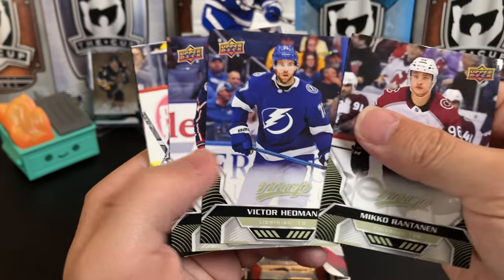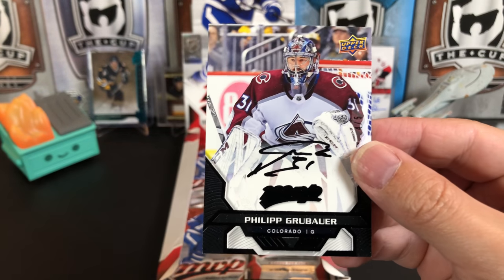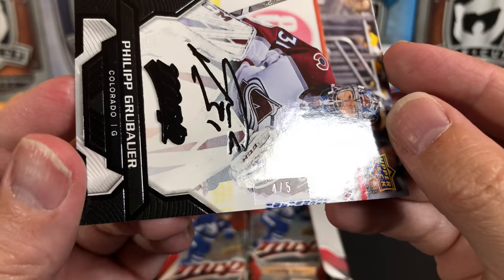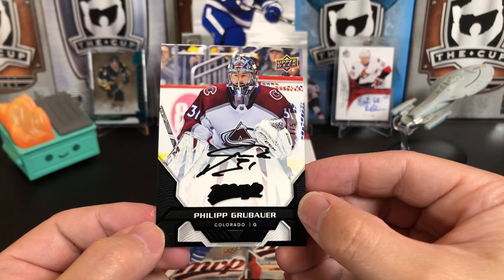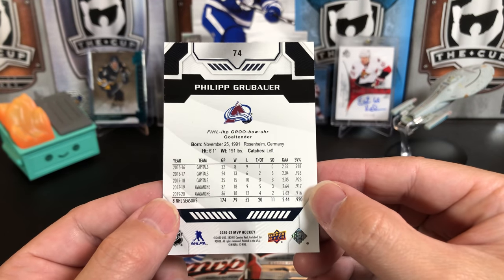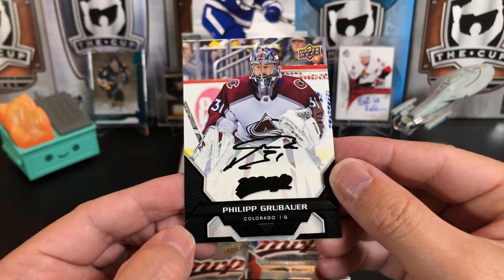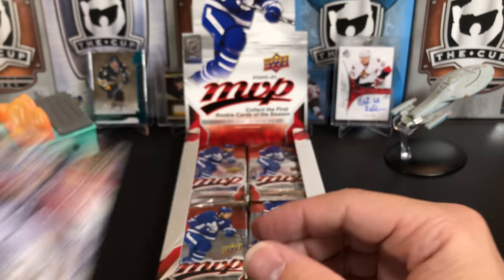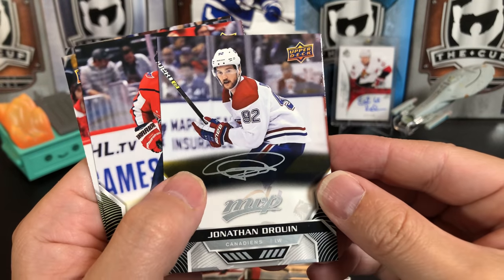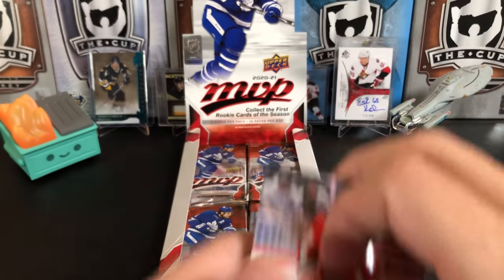Mikko Rantanen, Victor Hedman, Nick Foligno. We got one of the Hobby Exclusives — I think this is the Base Set Black Superscript Parallel — numbered four out of five. That is a really awesome looking card. Grubauer is currently out with the Avalanche, but he's played real well since going there from Washington. That is a really cool card out of five, super low number, Hobby Exclusive. Jonathan Durán, Silver Script — look at that signature. Nicholas Backstrom, Pierre-Luc Dubois, and Sergei Bobrovsky.